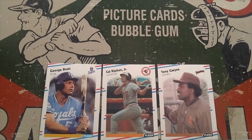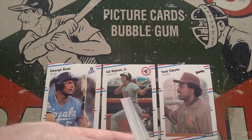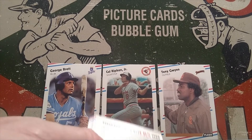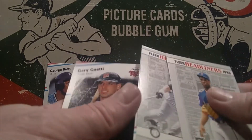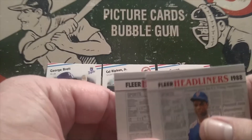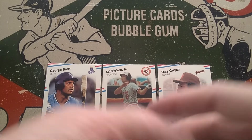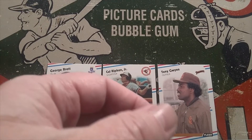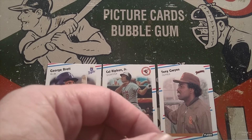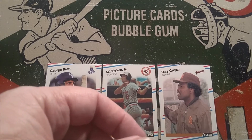Well, that'll do it for the card opening portion tonight. We got three Hall of Famers and a couple of good headliner cards. Maybe as we open some more of these, we'll be able to finish off the headliner set and hopefully find some of those great players we were looking for. We didn't pull a single one of the rookies we were looking for — not a single Bo Jackson. Bo Jackson is actually the most expensive card in this set, even more so than Hall of Famer Edgar Martinez.